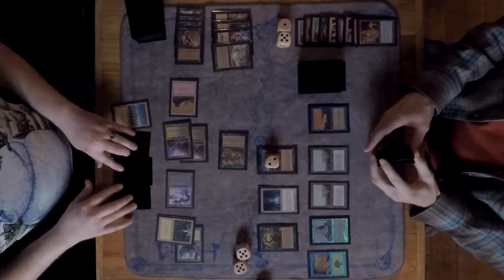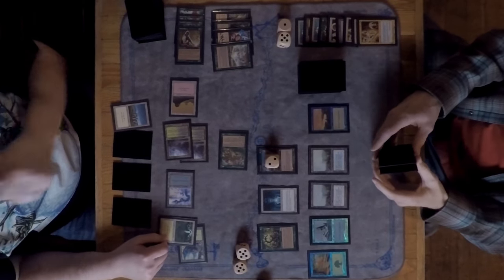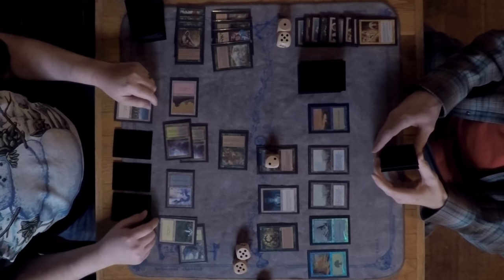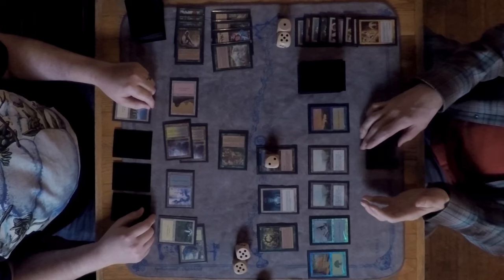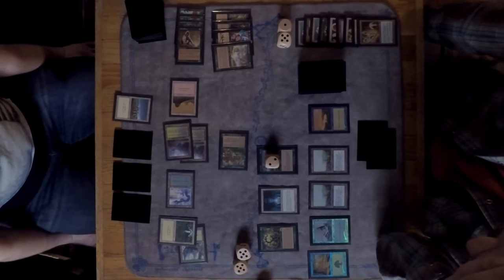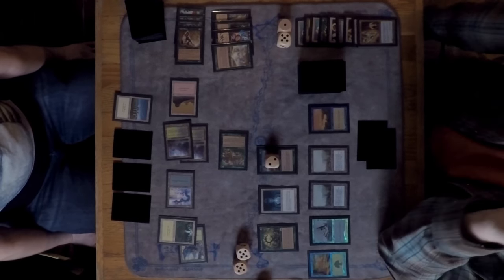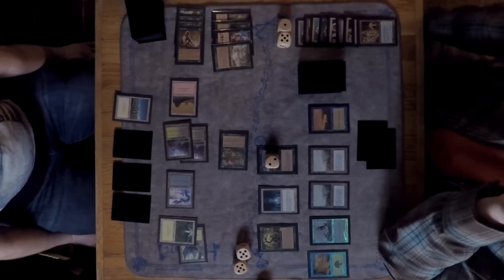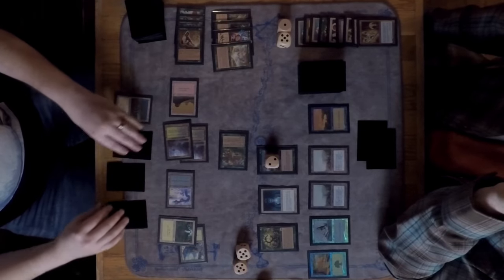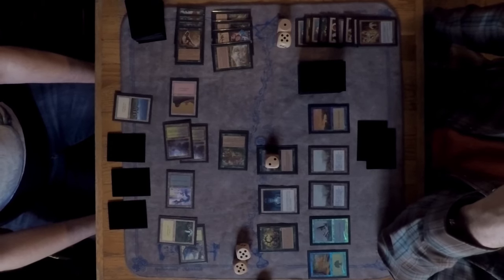Drawing from the Elder's ability. There might be a Swords to Plowshares in Marshall's hand. David is thinking hard because he is definitely losing this race as it stands — he can't keep trading two-for-two. Without a way to get more lands into his graveyard quickly, the Terravore is going to stay pretty small.